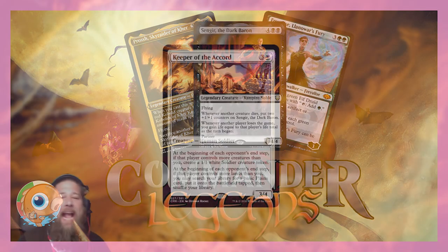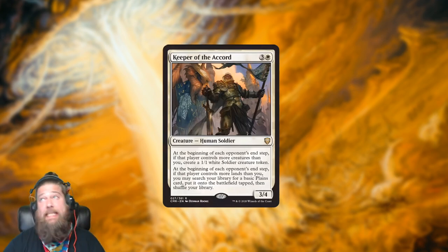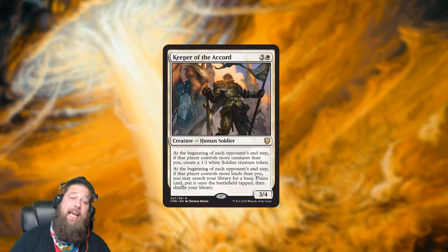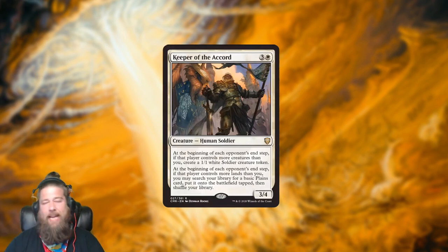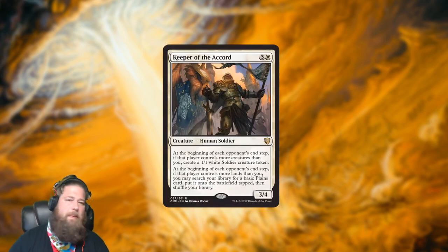Starting with Commander Legends — it's releasing the beginning of November, November 6th, with a pre-release on the 30th, although not exactly sure what that's going to look like. This set is going to dump a bunch of reprints and new cards into Commander, and it's also going to have a Commander draft format. We got a little article up on the site talking about it if you want to hear more about the draft format.